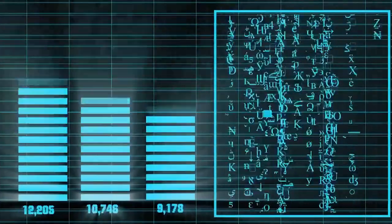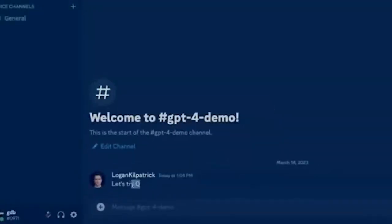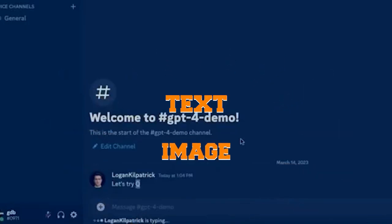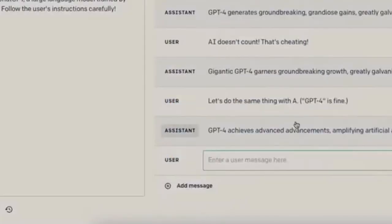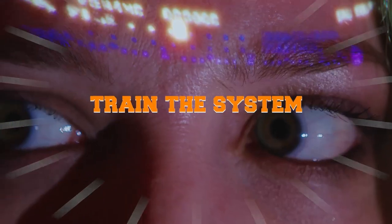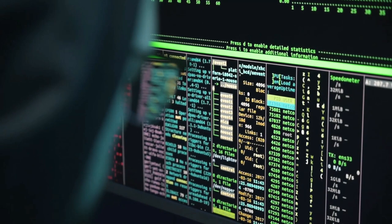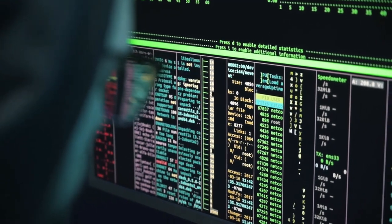Since GPT-4 is a large multimodal model — emphasis on multimodal — it is able to accept both text and image inputs and output human-like text. OpenAI has released relatively little information about the technical specifications of GPT-4. There is no information about the data used to train the system, the model size, the energy costs of the system, the hardware it runs on, or the methods used to create it.